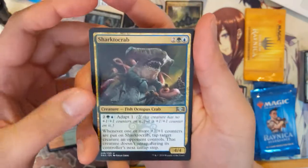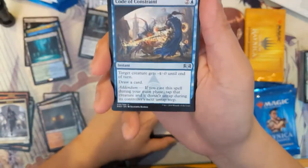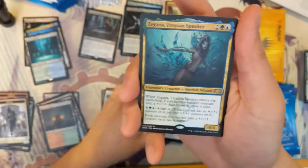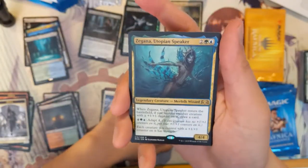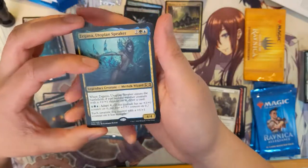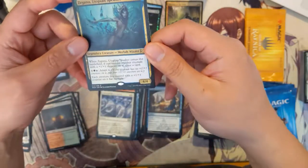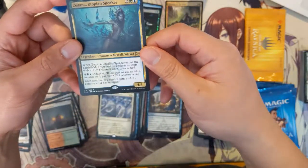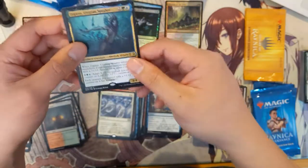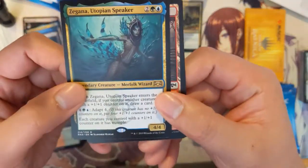Pack nine: Sharktocrab, Dagger Caster, Code of Constraint, and then Utopian Sprawl. It's a card that enters the battlefield and gives a plus one plus one counter — draw a card, and adapt for each creature you control with a plus one plus one counter, kind of has trample. Not bad but not exactly great either.